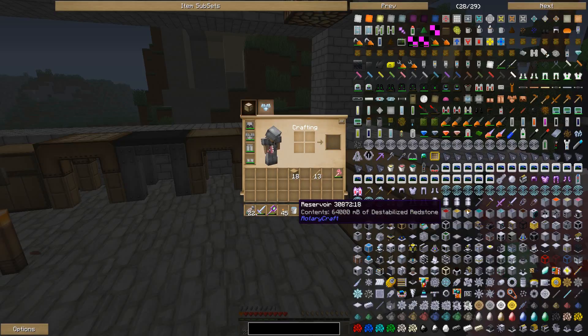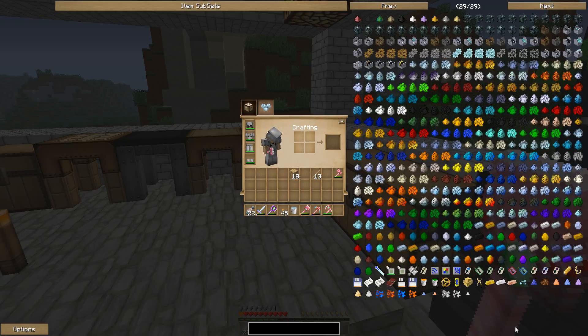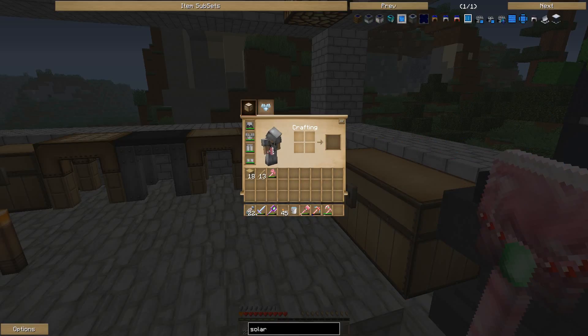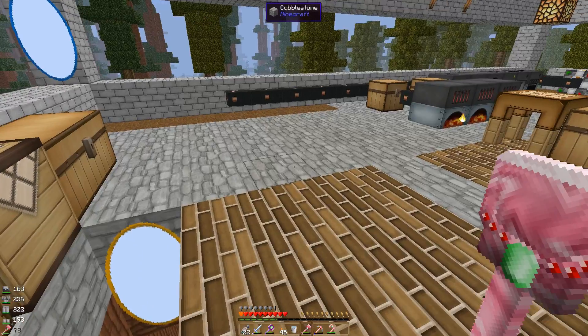I'm not 100% sure what Rotary Craft is. Do I have solar panels in this? I've got to look at this a couple of times. Solar panel. I'm not sure I need the coldest. Okay, I need something that makes MF.